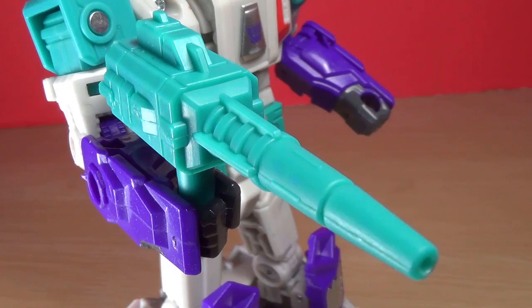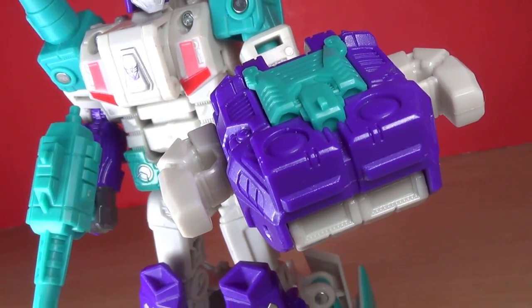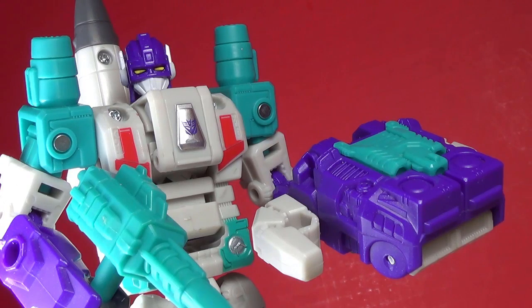Weapons include a gun — can't say too much except it's cyan, that's cool. And the stupid prime armor: just a giant chunk of a hand that they lazily tried to add more gimmicks to. You can add this as a weapon, but that's lame.